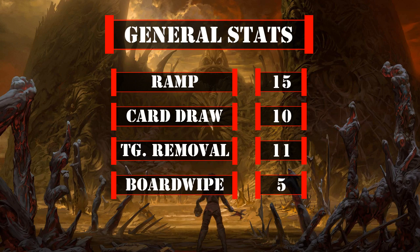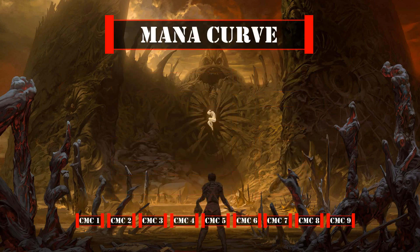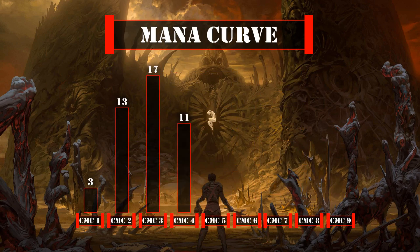Looking at our mana curve, we have 3 one-drops, 13 two-drops, 17 three-drops, 11 four-drops, 9 five-drops, 4 six-drops, 4 seven-drops, 2 eight-drops, and 1 nine-drop. This leaves us with a mid-weight curve that aims to get a legendary creature down quickly, followed by Dehada to make them indestructible and safely block for her, allowing her to safely tick up to her ult or instead dig for more legends while ramping us to help us cast them.